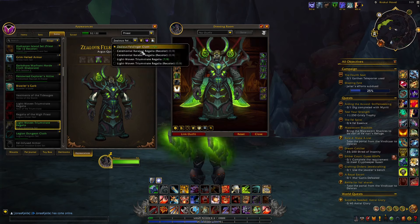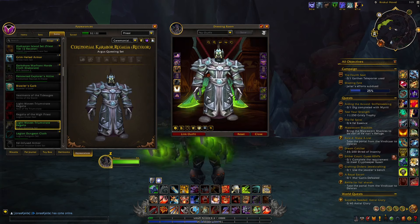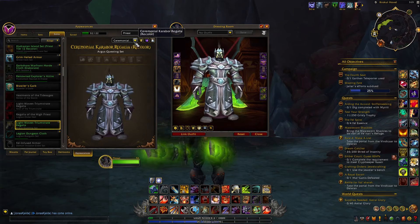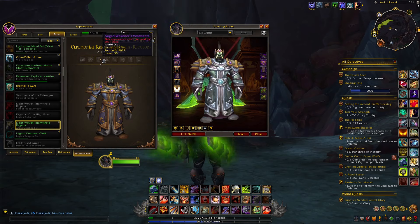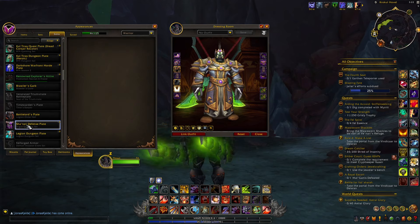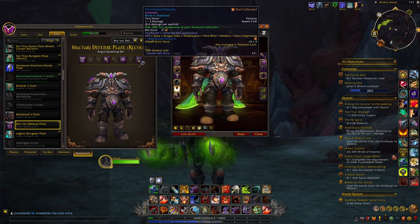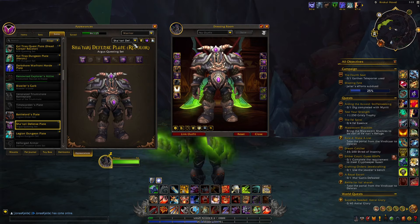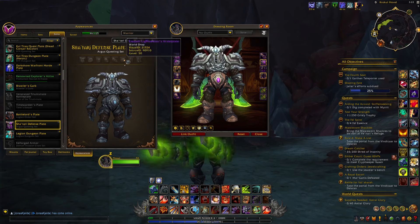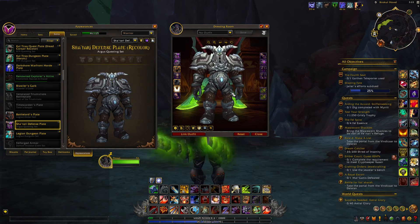Next to those, you have a few other sets that are also interesting. For cloth players there's this one — definitely not as interesting but still pretty unique. Then you also have a recolored version of that. For plate characters you will also be able to get a couple more sets, including the Sha'tari Defense Plate Set. These are the main ones I want to cover today, but of course next to that you also have tons of other cool weapons and sets you can unlock during this farm.